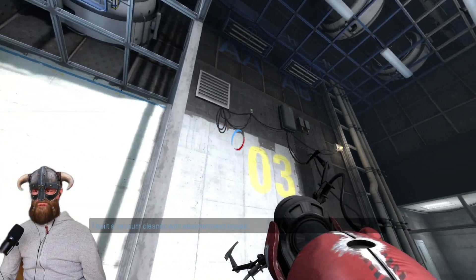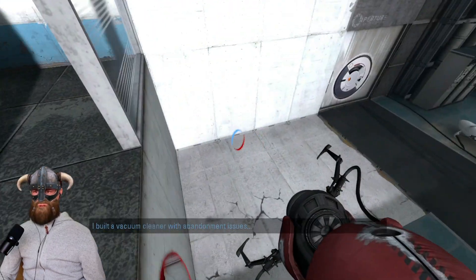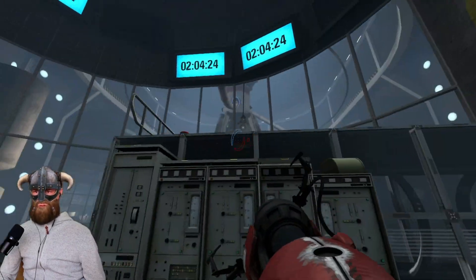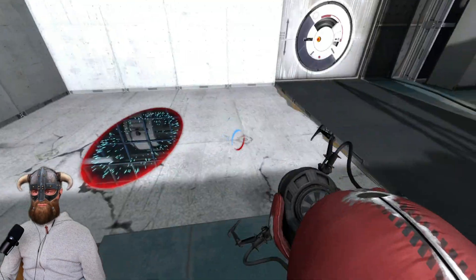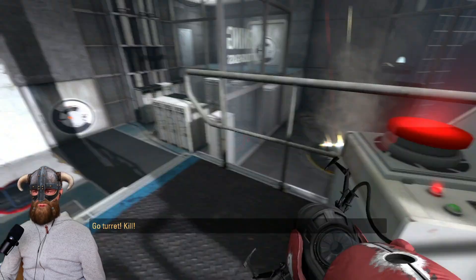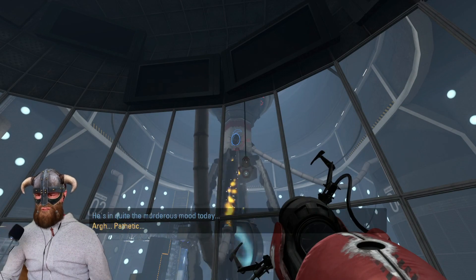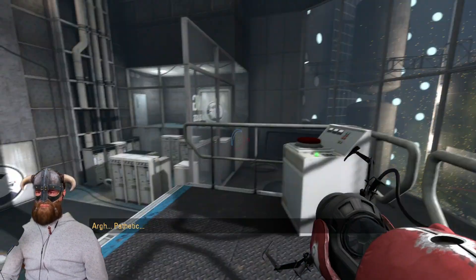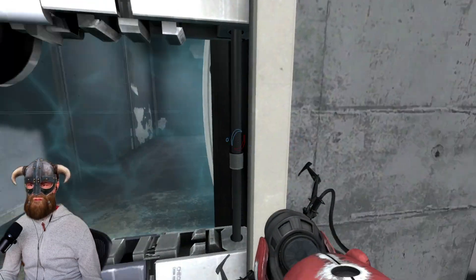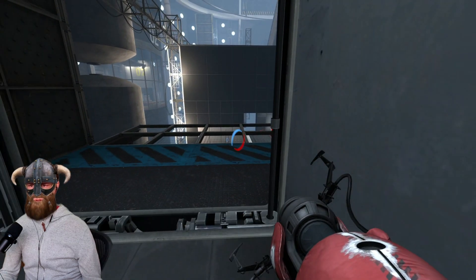Perfect, disabled. Then we couldn't put one — it's best to start one over here, and probably just like this. Let's get it a bit more over here and then we're there — this is how I did it. Press the button to release the second tube, so now that the second tube is gone we can go back again.